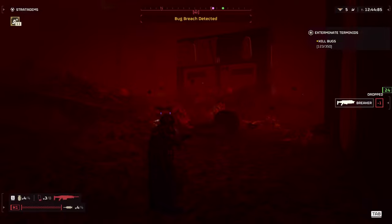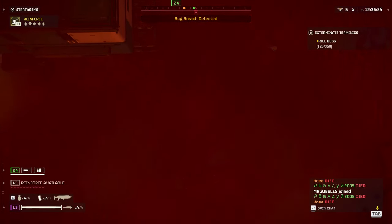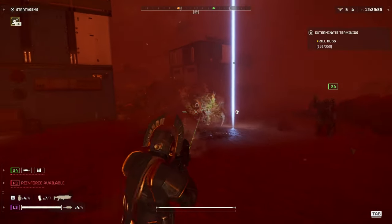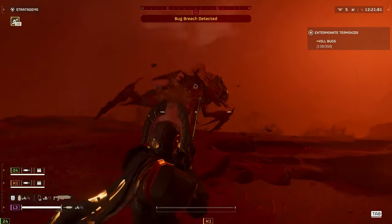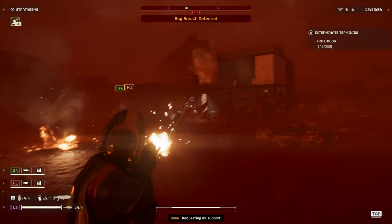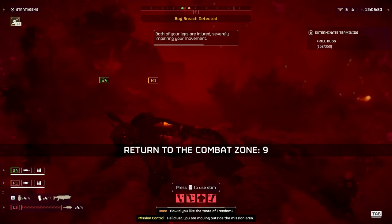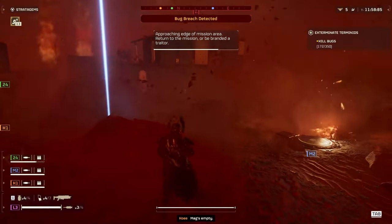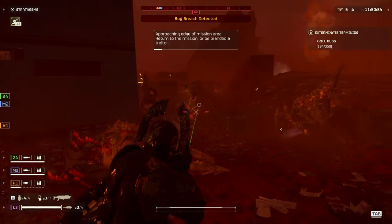Here's a reminder of what's included: the LAS-16 Sickle, a rifle that shoots lasers in bursts — no reload needed, just don't let it overheat. The SG-8P Punisher Plasma is a plasma shotgun that fires more like a grenade launcher. The ARC-12 Blitzer is a shotgun that shoots lightning and can chain between targets, similar to the Wunderwaffe from Call of Duty Zombies. The LAS-7 Dagger is a laser pistol that fires a sustained laser beam. There are also three new armor sets — the EX-03 Prototype 3, EX-00 Prototype X, and EX-16 Prototype 16 — plus a stun grenade called the G-23.